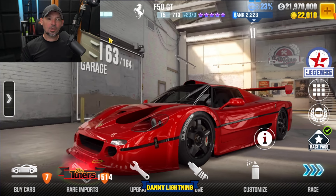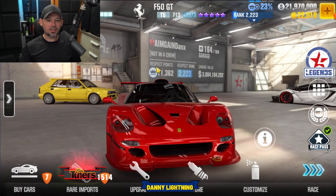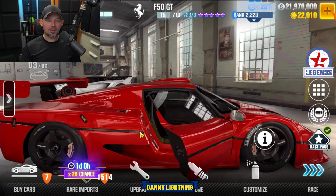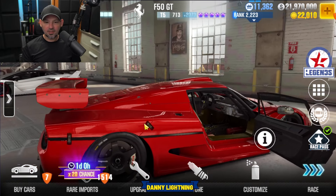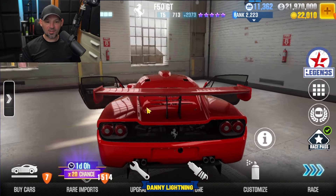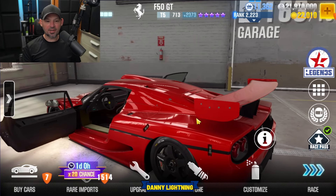So the first new car we're going to look at is the Ferrari F50 GT. This is a really cool looking car. Let's see if we can open it up and take a good look inside. The inside doesn't look that awesome — it looks a little boring in my opinion, but the outside of this car is amazing.